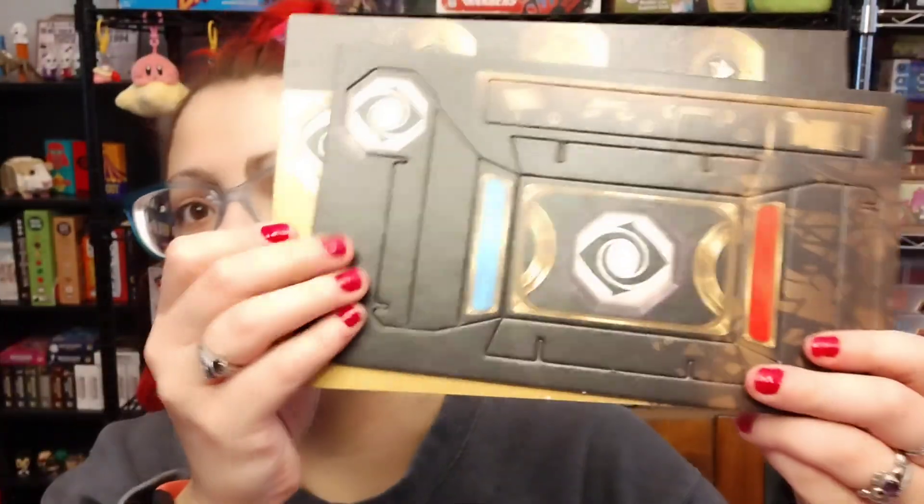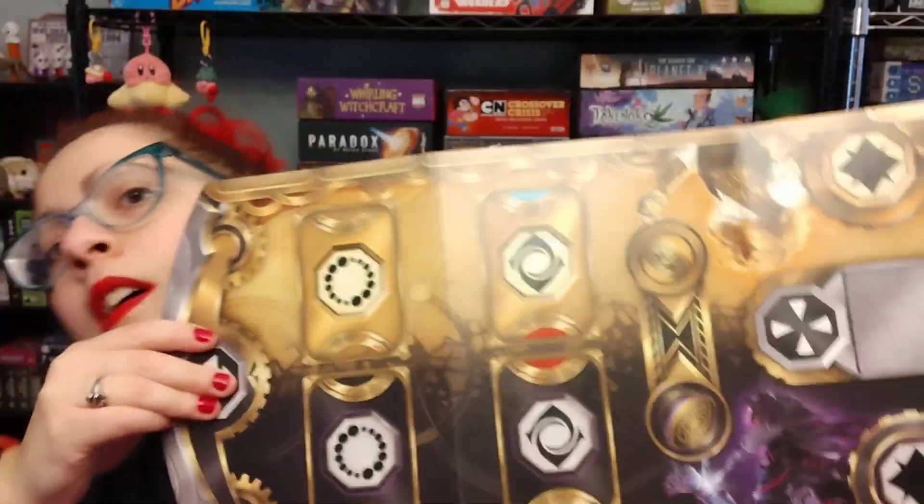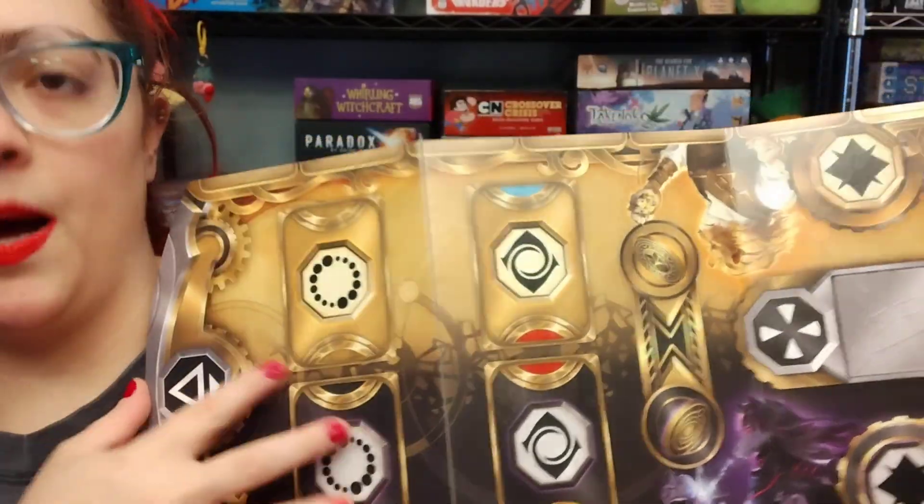Then we've got some cardboard punch-outs that are going to be for making a little stand that goes in the center of the play area. Then we have this board that you're going to have the little stand sitting on, and then you play cards on top of that.